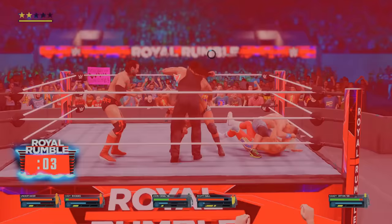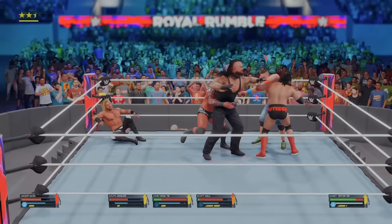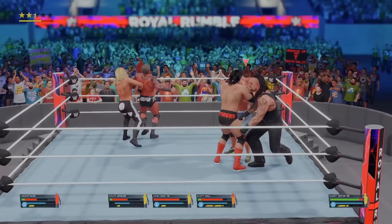At number 10 is Dolph Ziggler. Randy Orton eliminated Cody Rhodes. I was trying to eliminate Cody for a while — I guess that's fine but I wanted the elimination. I want to eliminate Scott Hall. He is the next man that is the most injured that we actually have a chance to eliminate.